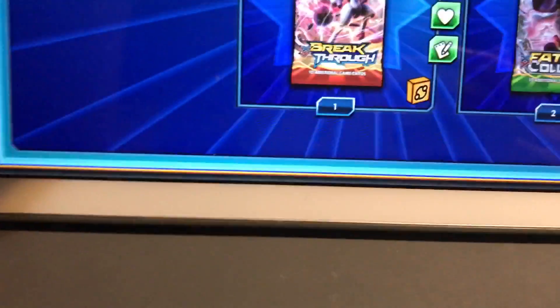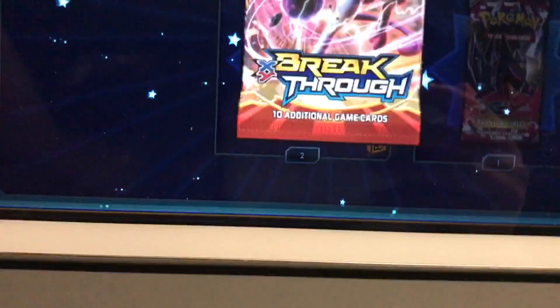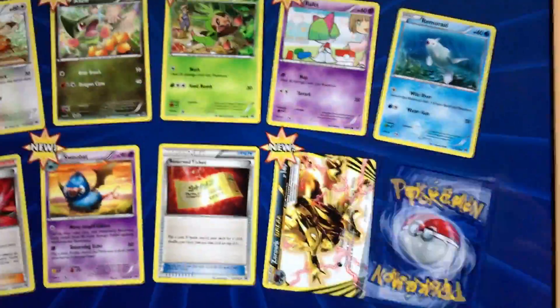Try not to show the last card because it's really good. We got the first pack. Let's open Breakthrough. A Zoroark Break! And a regular Aromatisse.